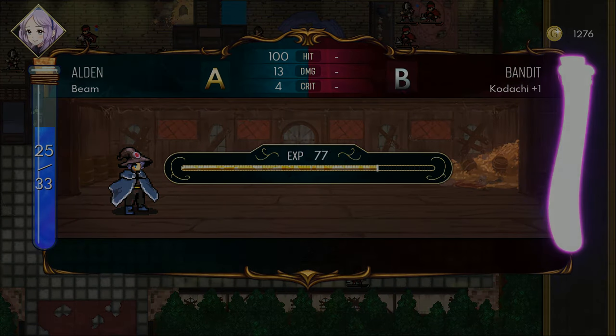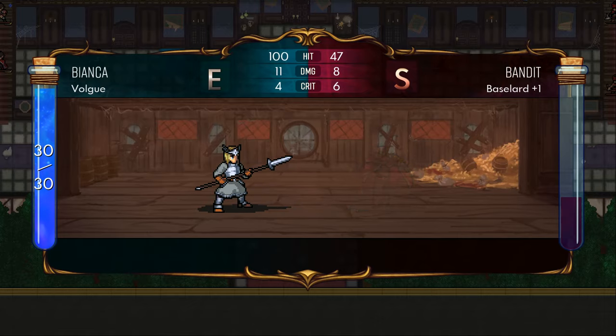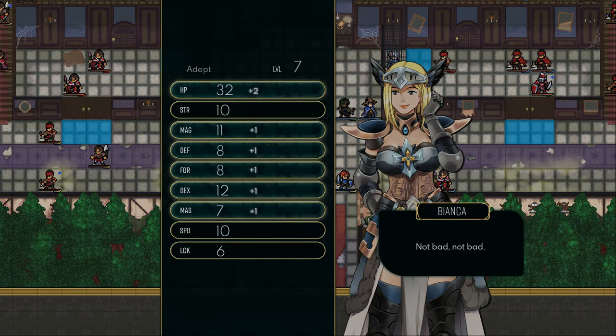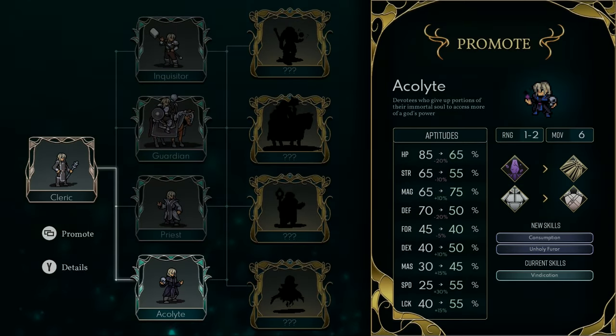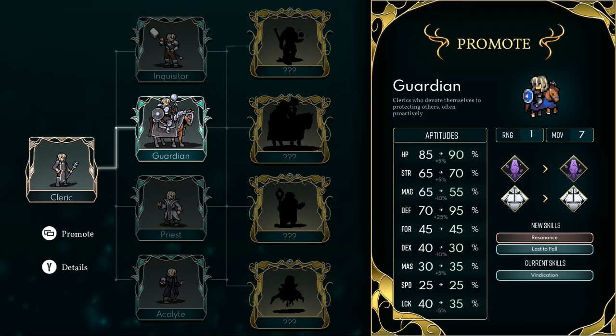Even at those early levels of the base class you can diversify — you can invest one mage with weapon tokens for accuracy and invest the other one in critical chance or damage. Just because two units may seem similar on the surface doesn't mean they are, or that they will be in the long run.